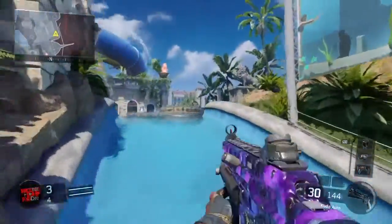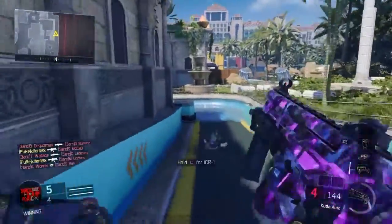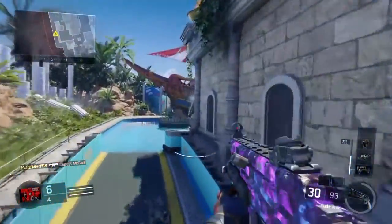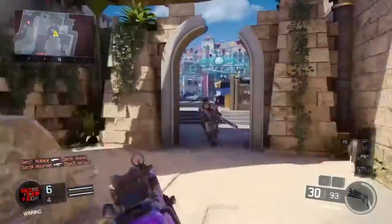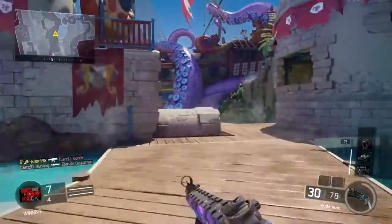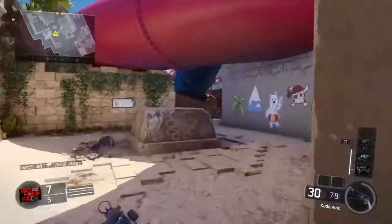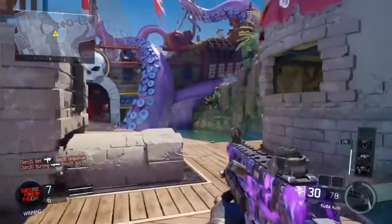Do this every day for about 10 to 15 minutes — maybe less or more depending on how much you play. Just doing that every day is going to increase your aim. I've been doing it for about a week now and my accuracy has probably gone up around 30 to 40 percent. As you can see in this gameplay, my aim does get better — once I get around 40 to 50 kills it improves noticeably.